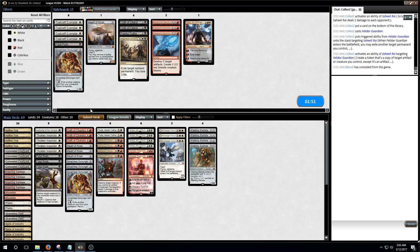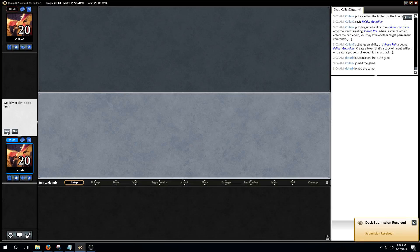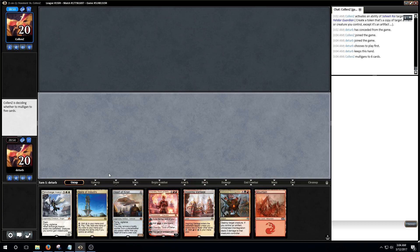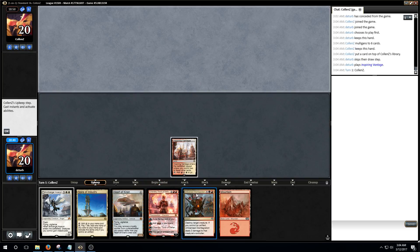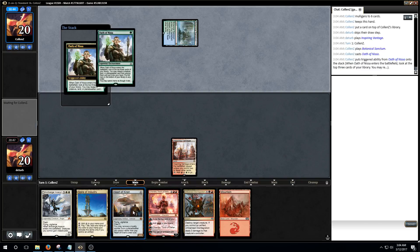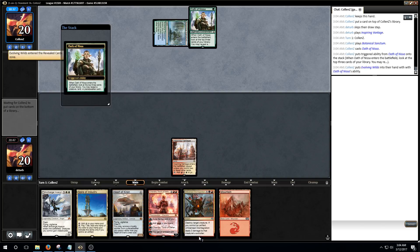I like Fatal Push, so let's cut a Scrap Heap instead. Actually, I think I'd rather cut a Gideon — it's kind of crazy to say, but we added a bunch of top end, so I think we want to keep our aggressive things, especially on the play. This hand has mana and big spells — I think that's a keep. We cut our Toolcraft Exemplars, so our expectation for having a one-drop in our hand is very low. This hand gets a lot better with any of our two-drops or three-drops. If we're not drawing two-drops or three-drops, we're probably drawing lands, and lands also make this hand very good.